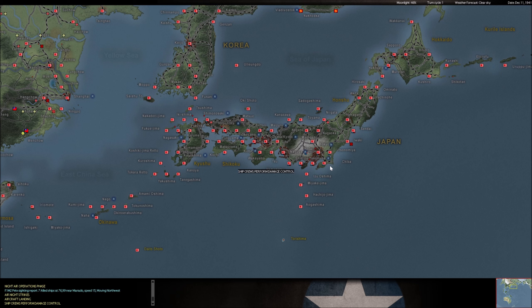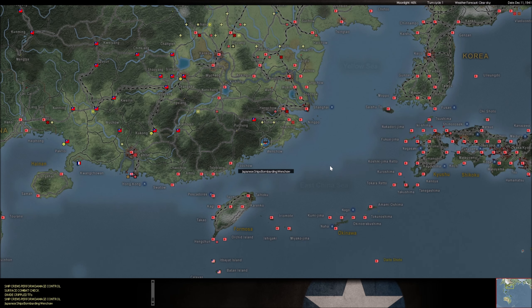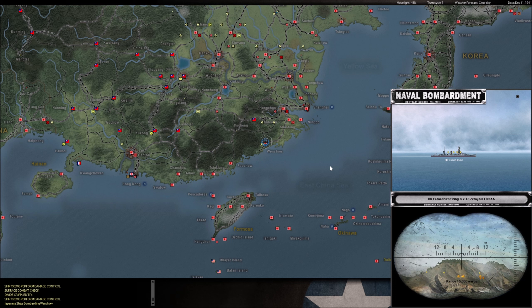No night bombing right now — moonlight's pretty bad for it anyway. Check this out: these are some battleships of mine and we're bombarding Wenchow. I just don't want it to get out of control, because Wenchow is a threat. It has a decent-size garrison, it produces its own supply, it's on time-street terrain. If you leave it alone and let the Chinese build up there, it gets very difficult to get them out. So I'm going to try to put it down while I can.